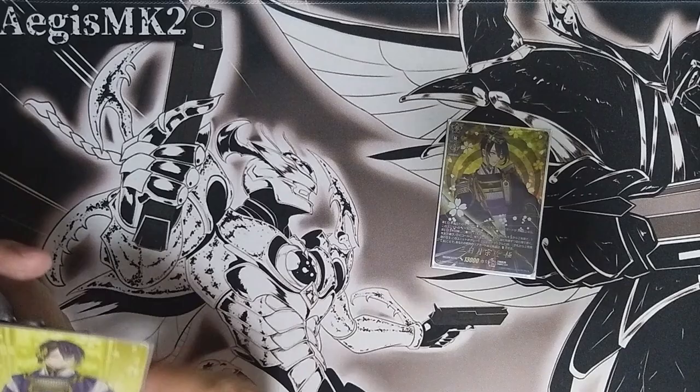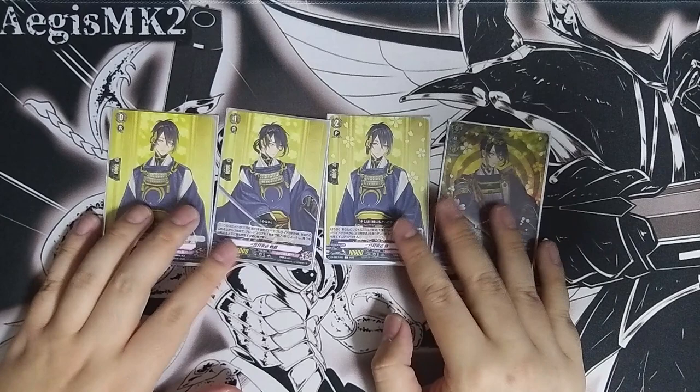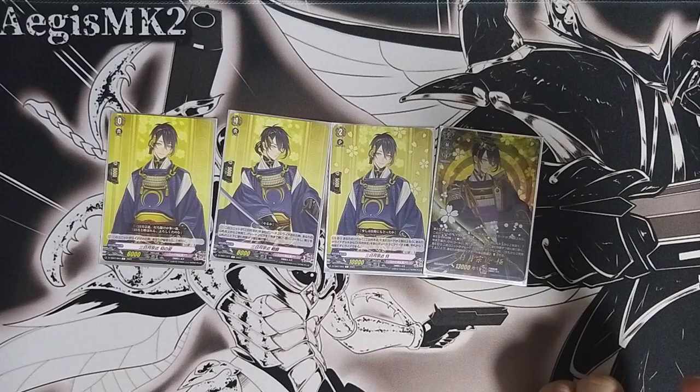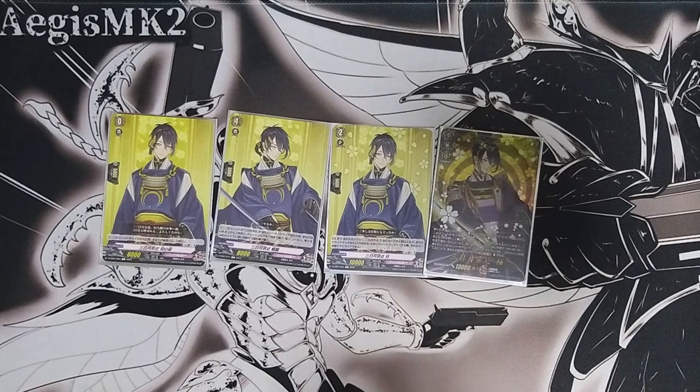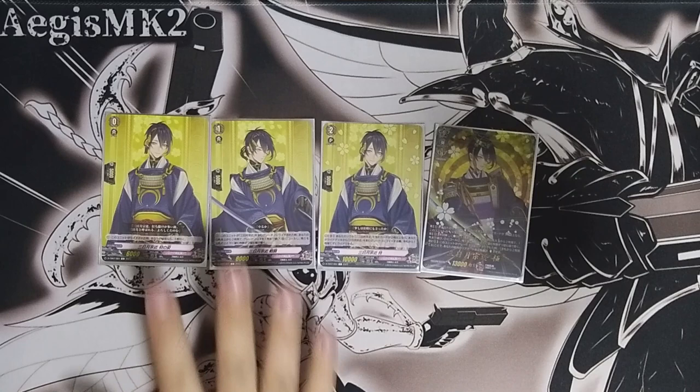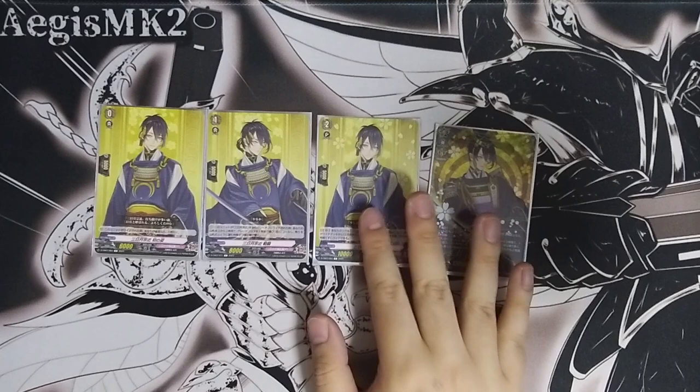The ride line is all of the Mikatsuki, of course. What the ride line does: at grade 0 it just draws you a card. At grades 1 and 2, you can look at the top 2 cards of the deck, choose up to 1 grade-2-or-below unit called to a Rearguard circle, and put the remaining cards on the top or bottom of the deck. So you get to fill your board freely just by riding. If both of them are triggers, you can plan which triggers go into attack and which you want to use defensively. And the moment you see the over-trigger on top, you'll be very happy — compared to Kiyomisu where you can only look at 1, now you can look at 2.